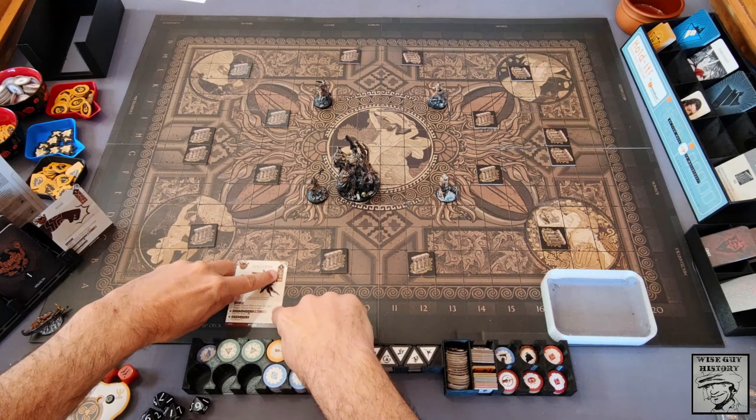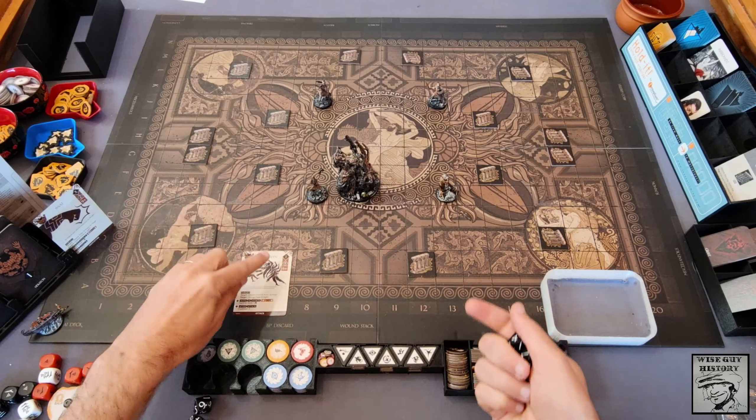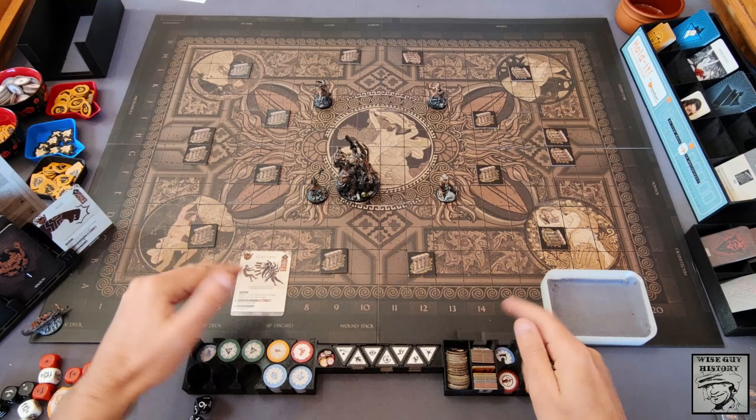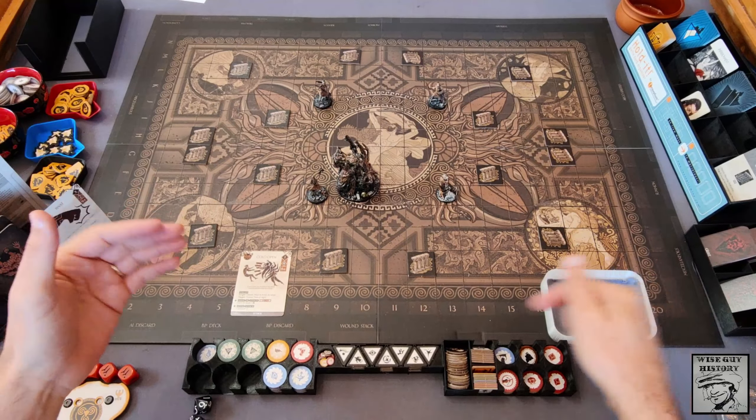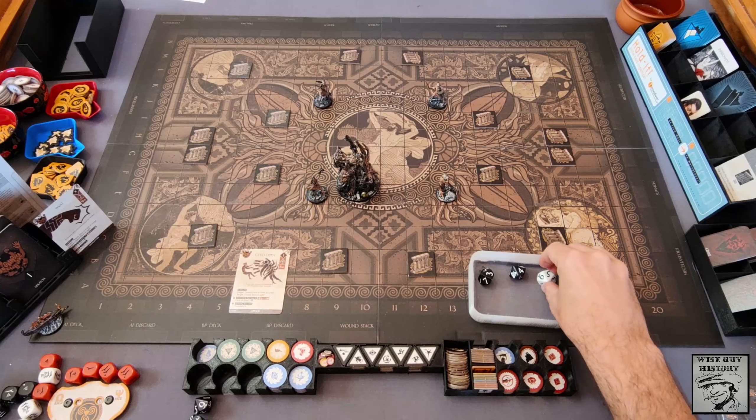He's moved to the target — it's time for it to attack. Here's his attack characteristic: he rolls four dice. What actually happens is it attacks with four swings of its fist. I now need to roll to evade — he doesn't roll to hit; it's my responsibility to roll to evade. I roll four dice; one will always be a critical die. I'm trying to score six or more — for every six or more I successfully evade.